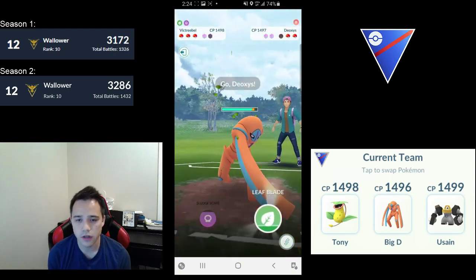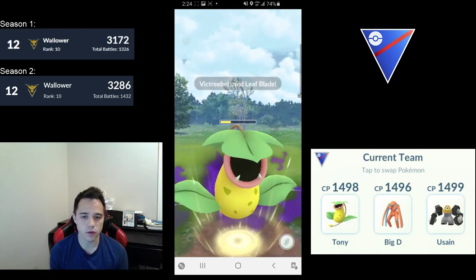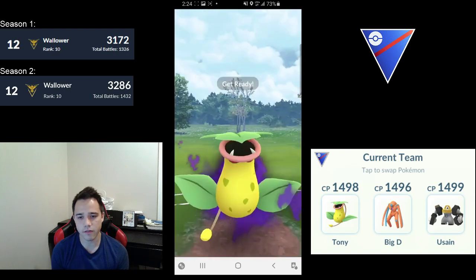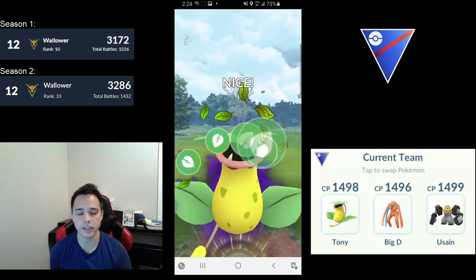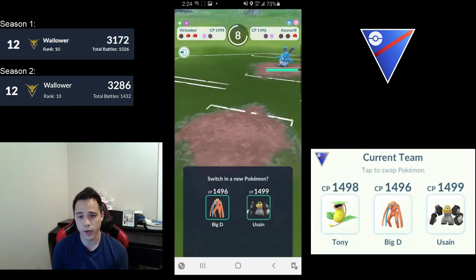First game — Haunter is a great opening lead. You throw one shield and get through flawlessly. Deoxys Defense comes in and they try to farm me down, but I'm actually going to get to two Leaf Blades. They don't shield, so all that energy goes to waste.